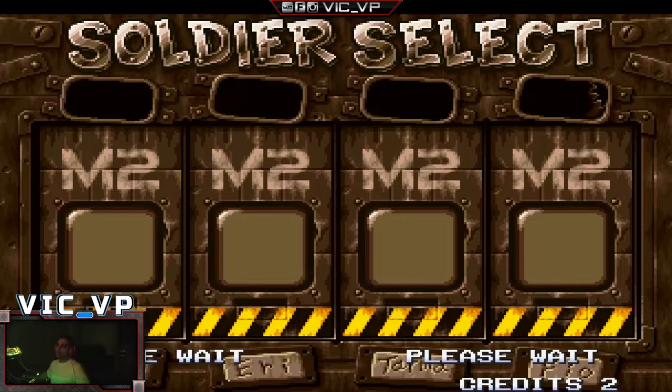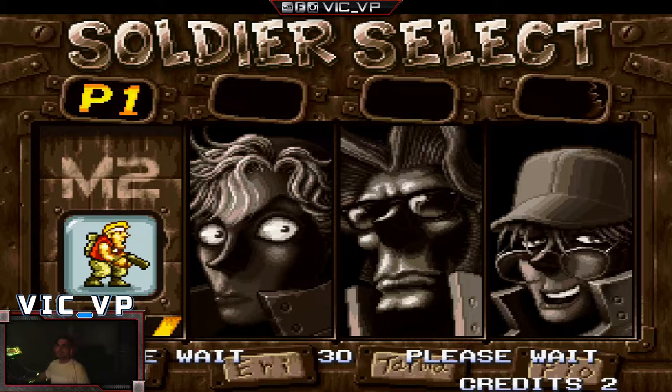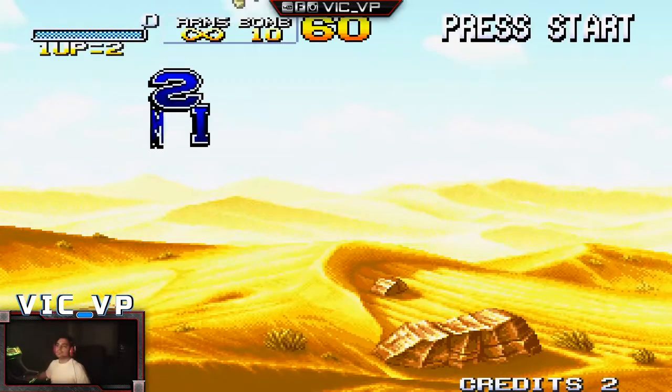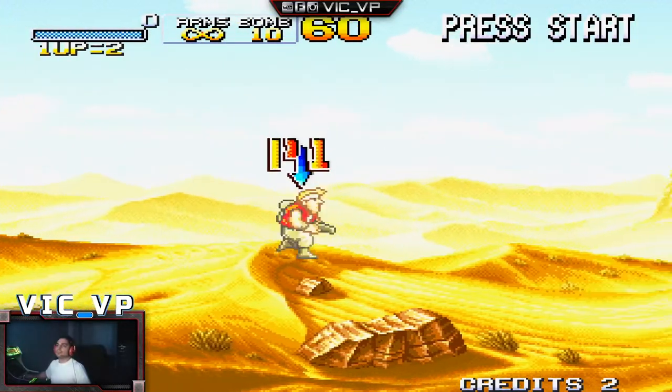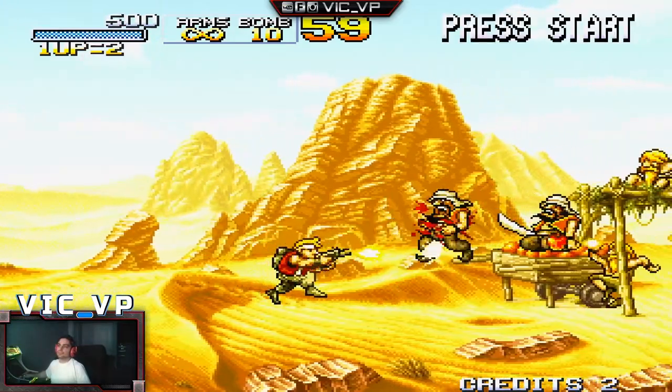You put in your coins, you start up your game, choose your character, and blood mode is there as you can see.